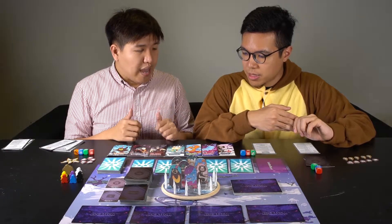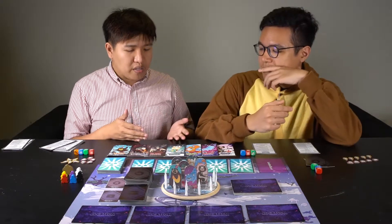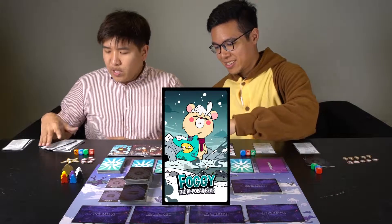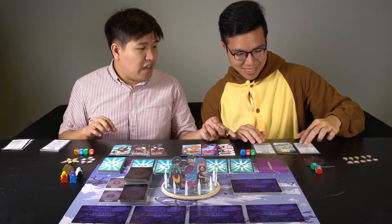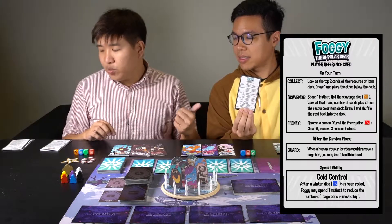Next, what we have to do is pick our character. We have seven unique characters, each with unique powers. Once you pick a character, you actually get the appropriate player reference card. They will tell you everything about the skills and abilities they can use.